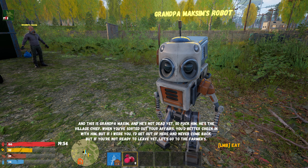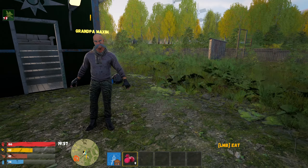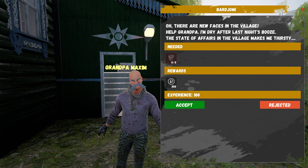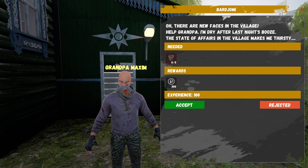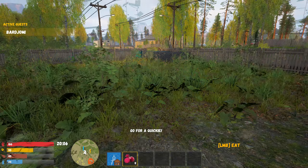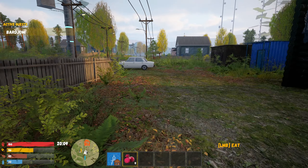My health is at 35. This is Grandpa Maxim and he is not dead yet. 'When you've sorted out your affairs you'd better check in with him, but if I were you I'd get out of here and never come back.' New facts in the village — 'help grandpa, I'm dry after last night's booze, the state of affairs makes me thirsty.' Okay, accept.